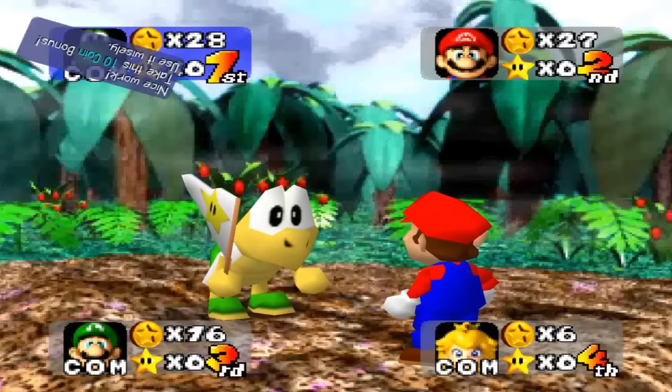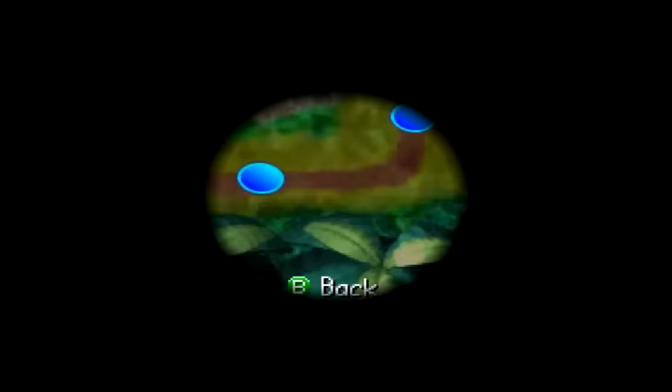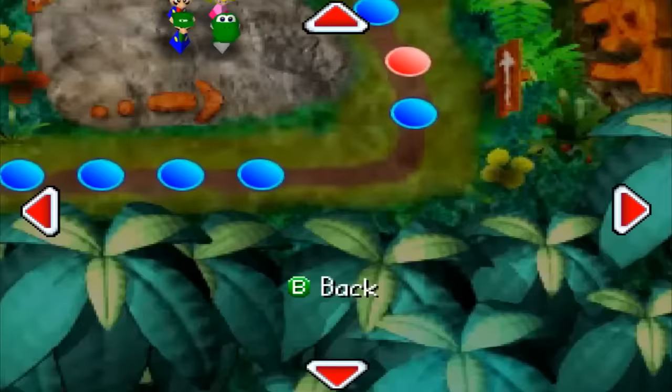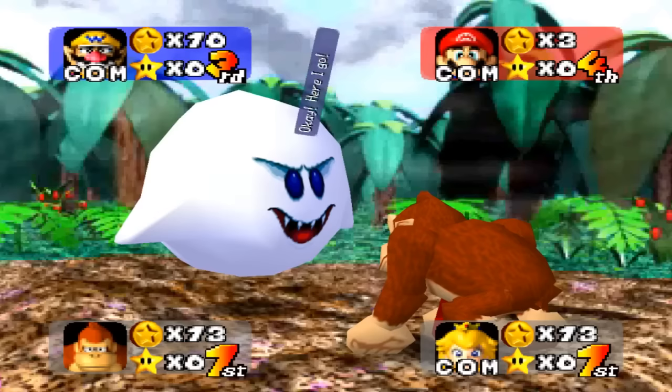Let's first go over what each of these characters do while present on the board. Koopa Troopa grants coins to players that pass him. He'll grant 10 coins prior to the final 5 turns, and 20 coins during. He'll also grant 20 coins to the 10th player that passes him. While the No Koopa sign is being used, Koopa Troopa will not appear on the board, so players won't be making as many coins as they normally would throughout the course of a game.